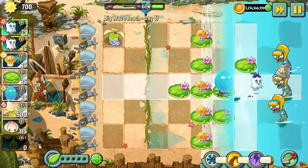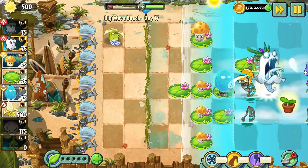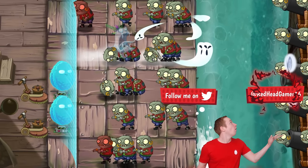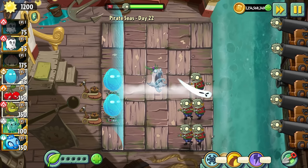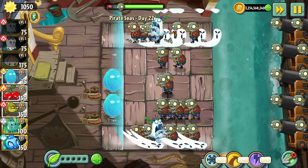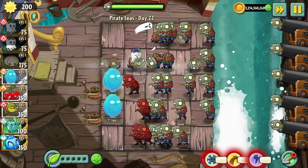With Ghost Pepper being able to float on water, she can be placed anywhere during Big Wave Beach to deal damage immediately to any zombie that appears on the lawn. This can be insanely useful, especially when the difficulty starts to ramp up. Ghost Pepper also has incredible crowd control. It appears that there is no limit for the number of zombies she can attack at once — as long as the zombies are in her range, they will get haunted. Ghost Pepper can attack in two directions as well: two squares to the right, one square to the left, and on her own tile. This means you can literally stick Ghost Pepper in the middle of a crowd of zombies and she will thin out the horde very quickly.